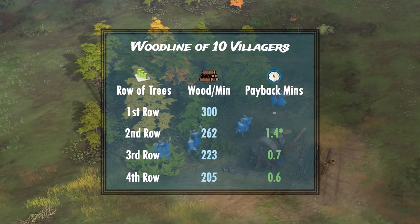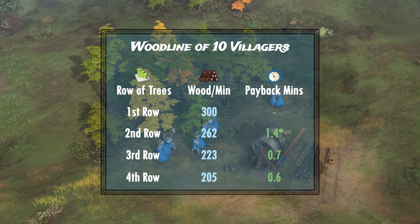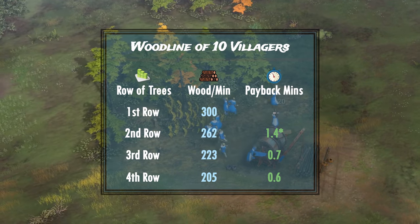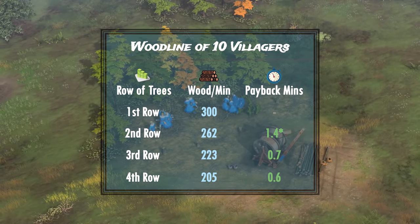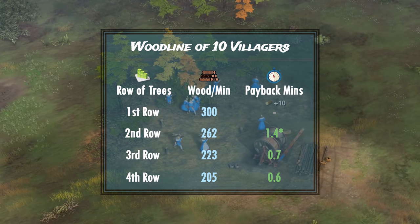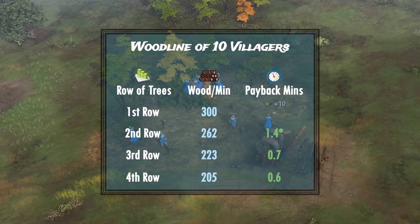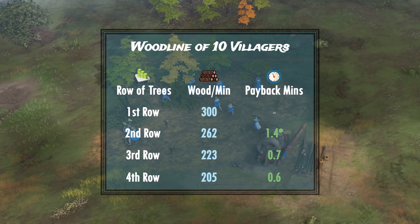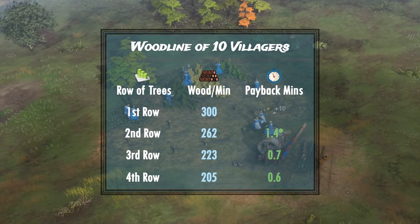When we jump to 10 villagers, the numbers get interesting — there's a fantastic 1.4-minute payback time on only the second row of trees. This mainly stems from walking time caused by side trees when lumberjacks chop on their own with no micro. In this case, you should not refresh the lumber camp but instead select 5 villagers and build another lumber camp from a different angle, or build one on another woodline entirely for both safety and efficiency. This leads to our second rule of thumb: if you're using more than 5 villagers on one wood line and you've reached the second to third row of trees, you should refresh your lumber camp. For 10 or more villagers, consider another angle or another wood line for further efficiency and safety.